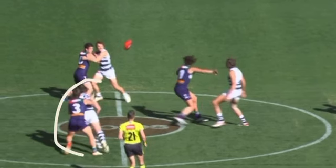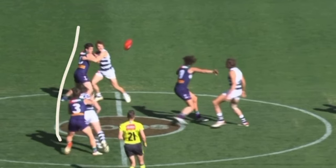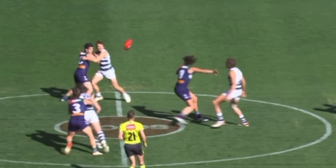So Freo's homework was they don't want to have Geelong's plays — particularly Dangerfield — on goal side. Both the Freo players are on goal side there, holding their form really, really well, and protecting that ball from going out the front of the stoppage. Really interesting how that dynamic set up.